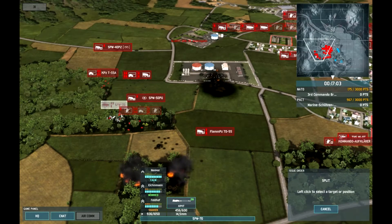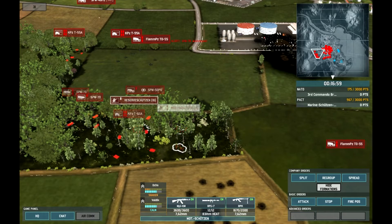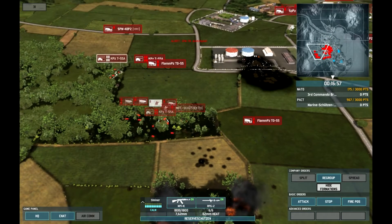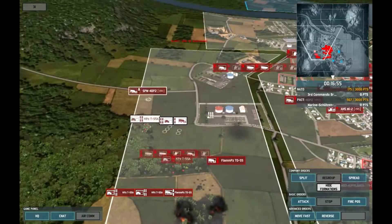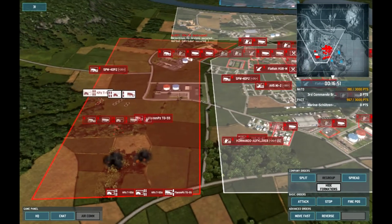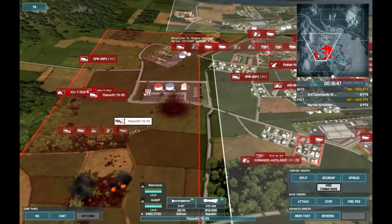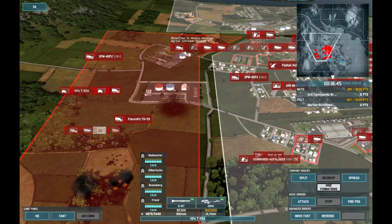I'm going to split these guys up as I keep forgetting - I've got two different types of infantry that can't share. Apparently they need their own. Let's take this tank force and move it up here. Air corps are secured. Meanwhile, these tanks are going to push south.